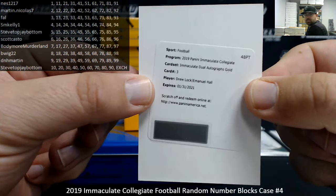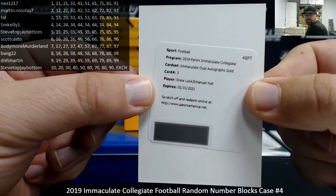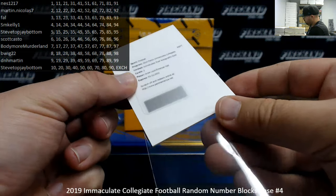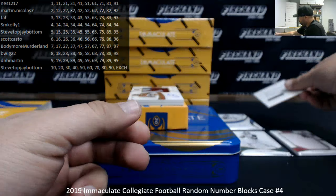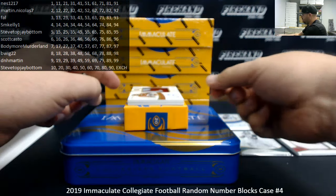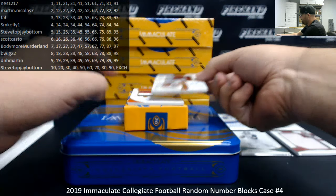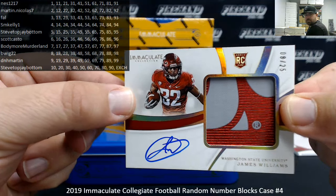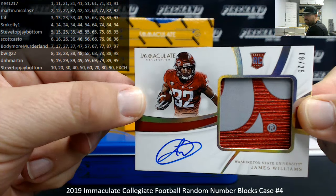Doesn't matter what, it's going to be number 2 — Drew Locke, Emmanuel Hall. We got a jumbo rookie patch auto, this is a hollow gold numbered to 25, Washington State — James Williams. This one's numbered 8 of 25, block 8 going to B-Wig.